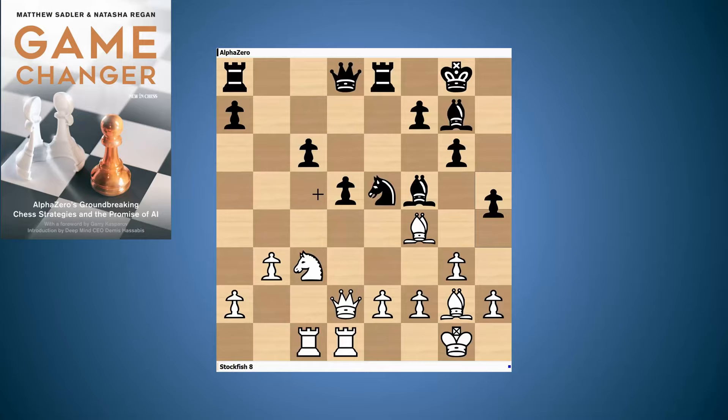Stockfish reacts with Rd1, h4, and then Bg5, which is quite good — attacking the queen on d8 and the pawn on h4. Black replies with f6. Black has been forced to create a weakness here, however black has counterplay with the h4 attack. Bishop takes h4 is impossible because of g5 trapping the bishop, and f6 blocks the bishop on g7, opens the second rank, and the a2-g8 diagonal towards the king feels a little airy.